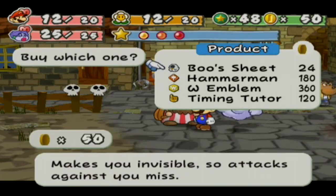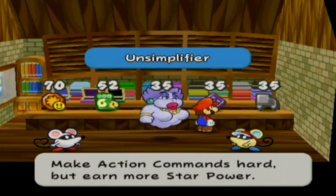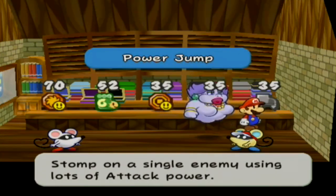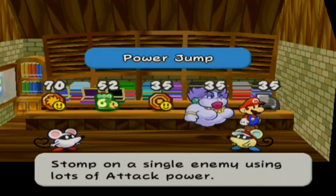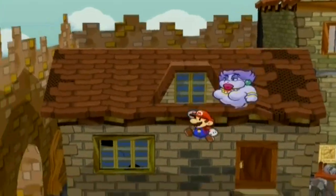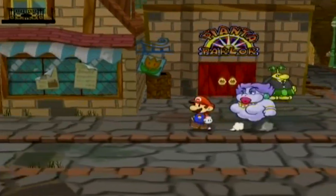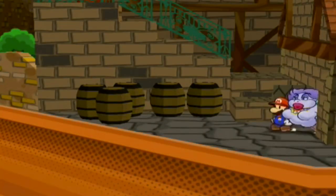While we're nearby, the player checks the shop — there are some new items. The Boo Sheet makes you invisible so attacks can't hurt you briefly. The Timing Tutor teaches timing for stylish action commands, though Goombella's already on our side. In the badge shop there's the Unsimplifier, which makes action commands harder but earns more star power. There's also Power Jump, which increases Mario's jump power. A good money-grinding tip: you can sell badges at the badge shop, and they stay in your badge catalog even after being sold.